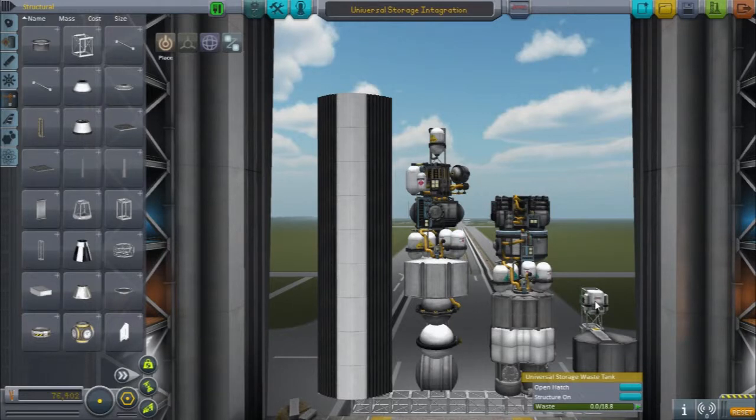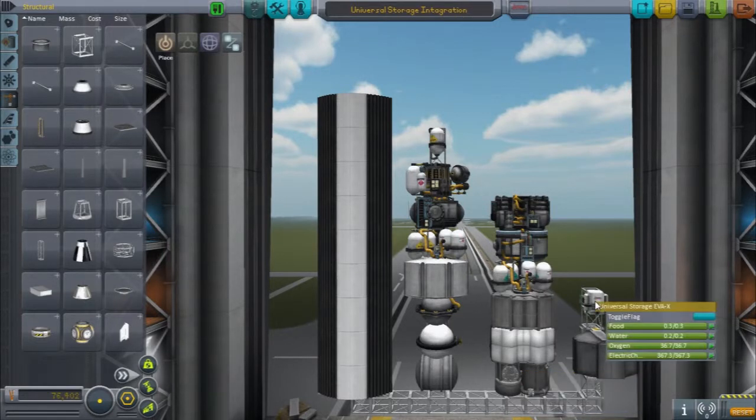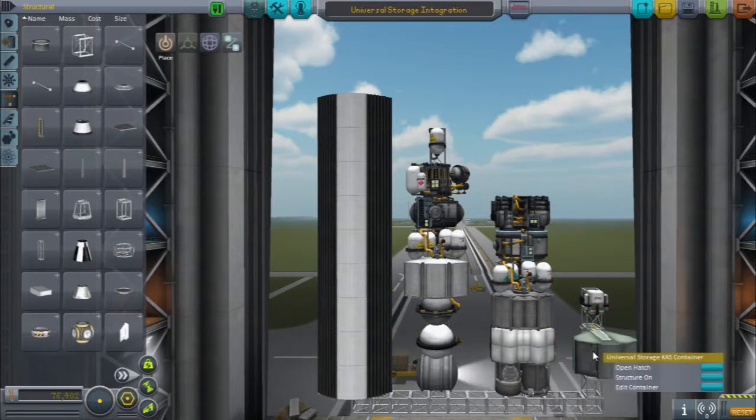It's also integrated with the Kerbal Attachment System. It has a cute little extended EVA pack so you can stay out longer, and a Kerbal Attachment System container for storing Kerbal Attachment System parts.